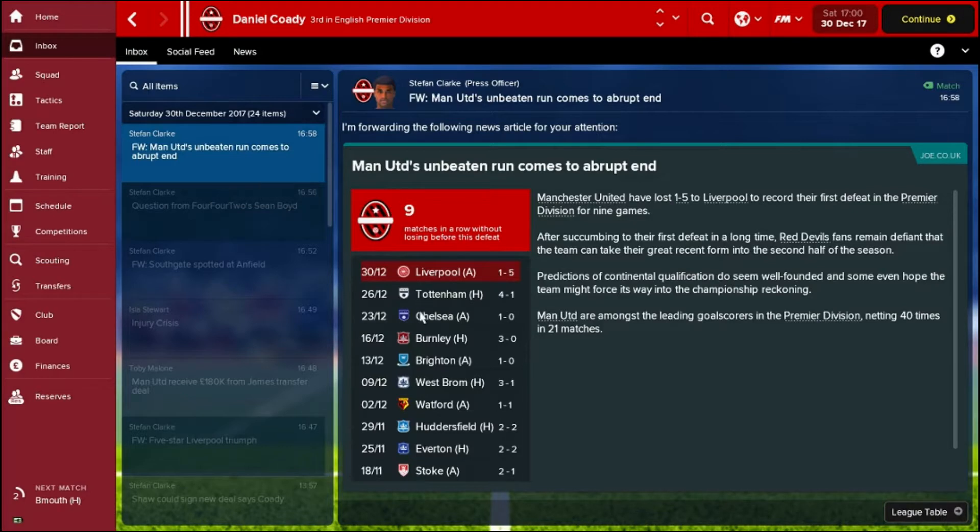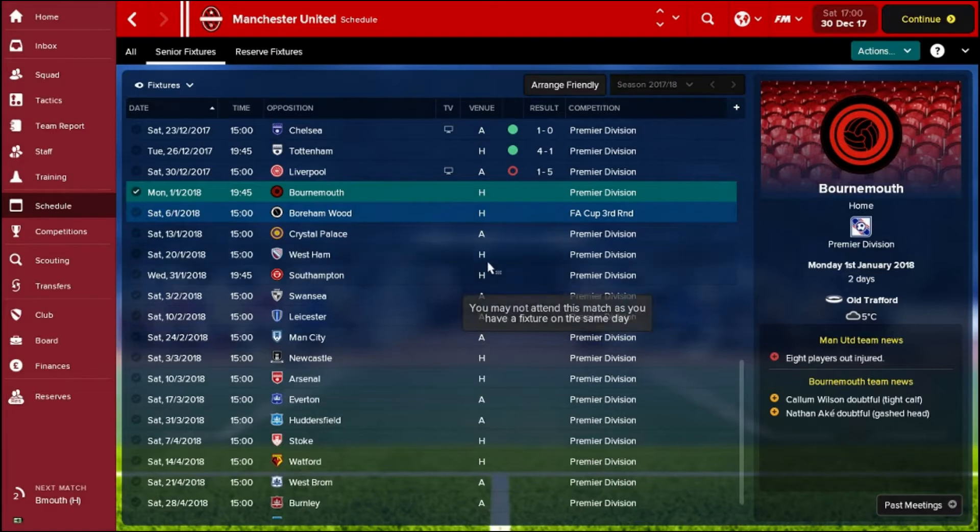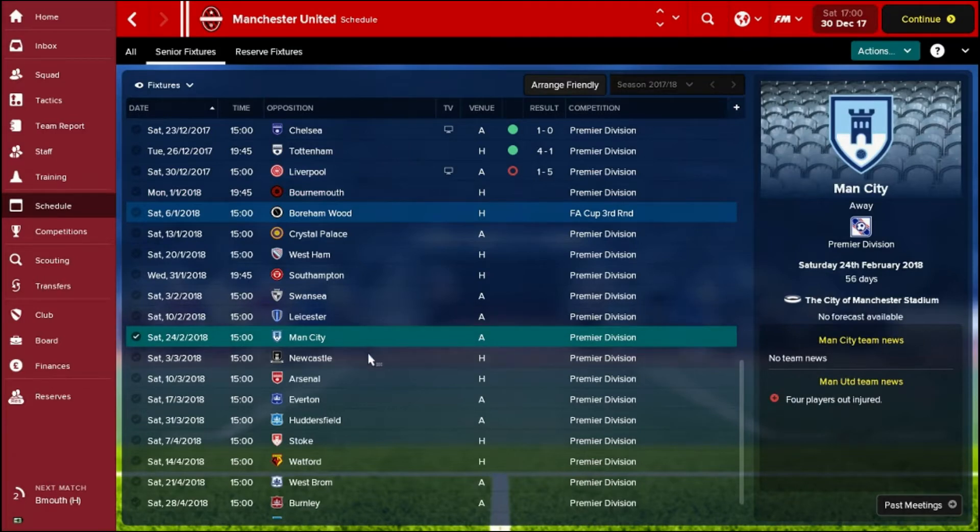Let's have a look at our upcoming games and try to get through the January transfer window - bring in a couple of players and get a few wins under our belt. We'll come back for the Manchester Derby in February. Our next featured game will be Manchester City away, and hopefully we'll have better news by then. That's all from this one. Thank you very much for watching. If you're new to the channel and you liked this episode, please give it a thumbs up and subscribe for more regular content and more episodes from this Football Manager Challenge with Manchester United.